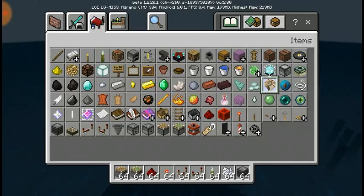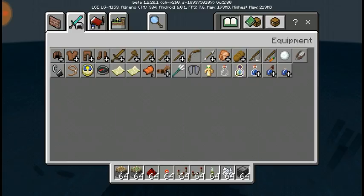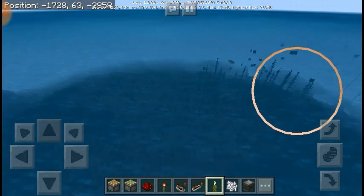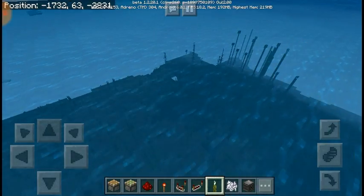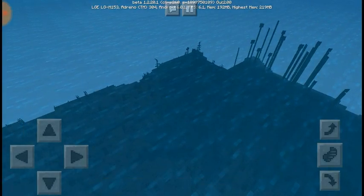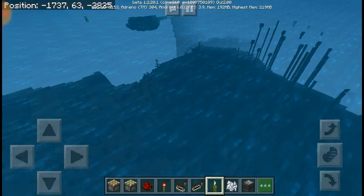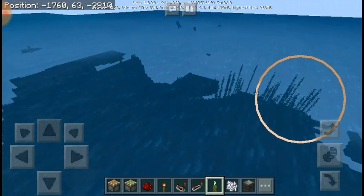With these new items — the nautilus shell — maybe that would be something you find underwater or in a chest. I don't know what it could be used for, but whenever I saw the heart of the sea I just imagined a kraken, so I really hope they add a deep sea boss or something like that. It would be kind of like the wither where you get the nether star — something like that but it's like some type of kraken that would be really cool.